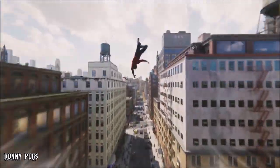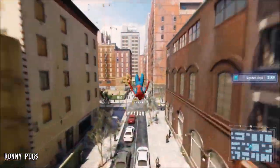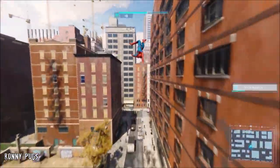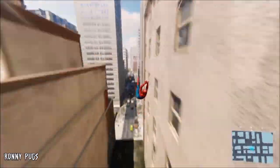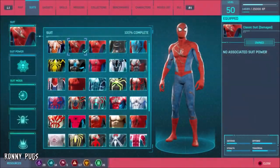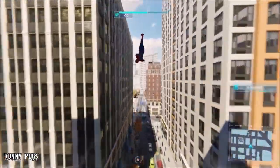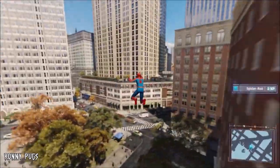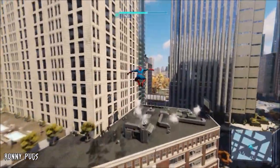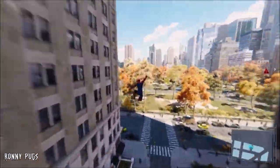The next suit canon to Spider-Man PS4's story is the classic suit — the first costume players wear loading up the game for the first time, and the iconic look we all know and love. Throughout the game's story, two versions of this costume are canon, with the second being a damage variant thanks to Spider-Man's fight against Kingpin in the opening level. The two suit variants not only differ in damage, but the damage variant appears to include more vibrant colors, making players choose between the two depending on their aesthetic preference.